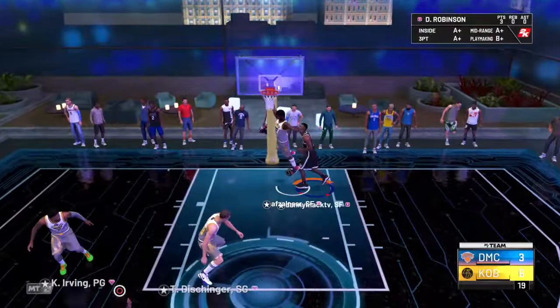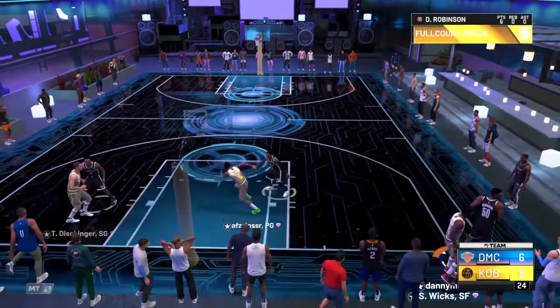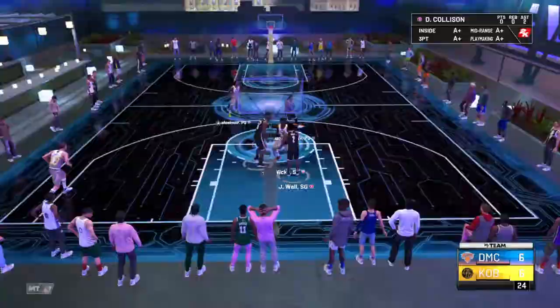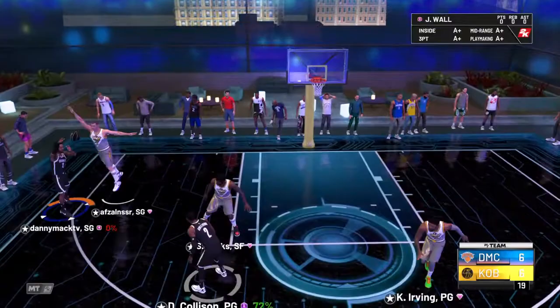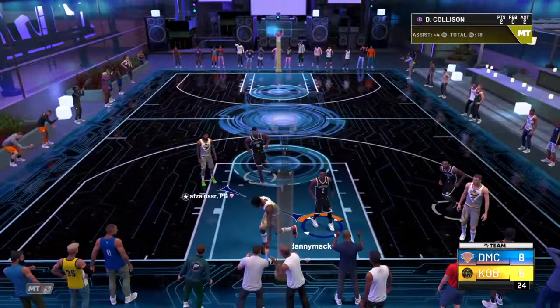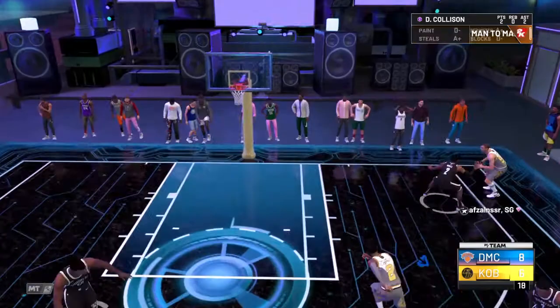D-Rob with the three-pointer and we're tied at six. Collison is getting the assists but it's hard to score with him when they ain't going for it. Good help, good dump — our ball, great play John Wall. Cousin with the dunk around Sydney Wicks, we'll take it. Good defense on Wall but better shot by Terry Dissinger — we're tied at eight.